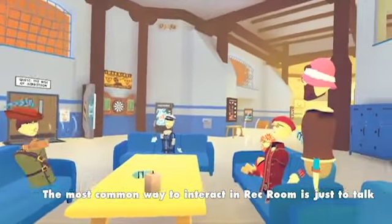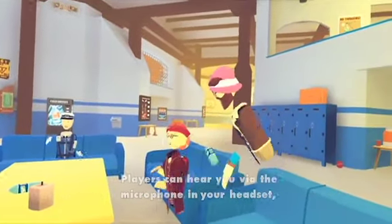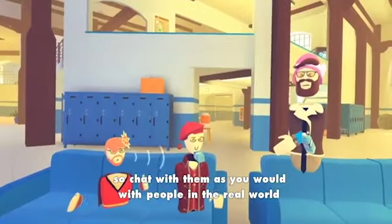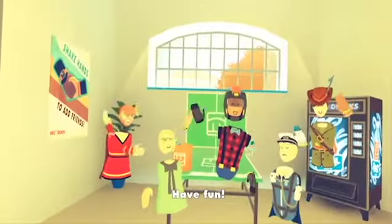The most common way to interact in Rec Room is just to talk. Players can hear you via the microphone in your headset, so chat with them as you would with people in the real world. Have fun!